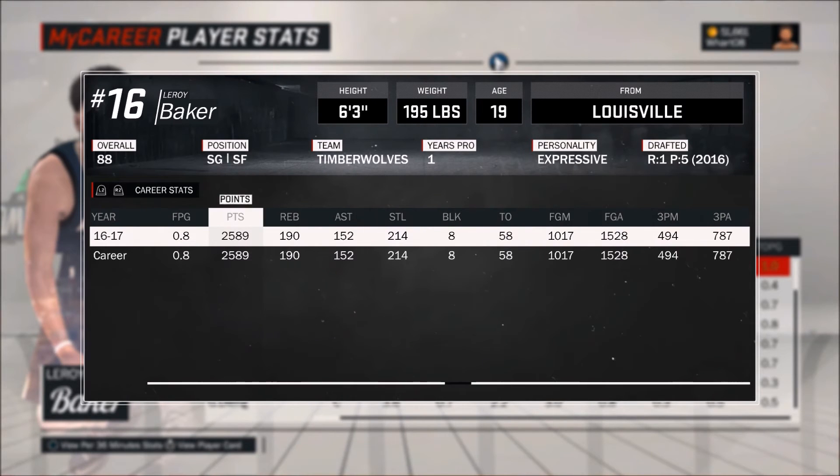Those are the main things you have to do to get this badge unlocked. It's a grind, it takes a lot of time, but it's definitely a good badge if you're a sharpshooter. My guy is an 88 overall, so I got lucky — I can knock down pretty decent shots. But if you're a low overall, play on rookie difficulty and most of the threes you take will go in if they're not contested. Just know if you're a sharpshooter, you'll be able to hit threes on rookie difficulty — but this is gonna be a grind.